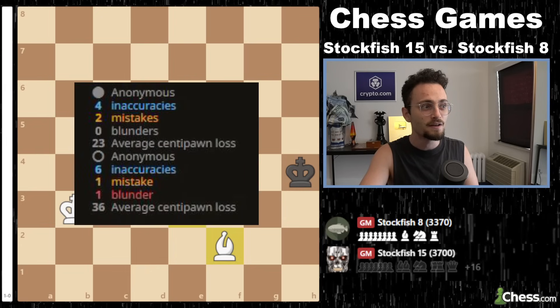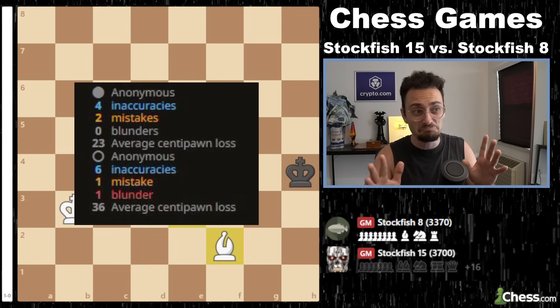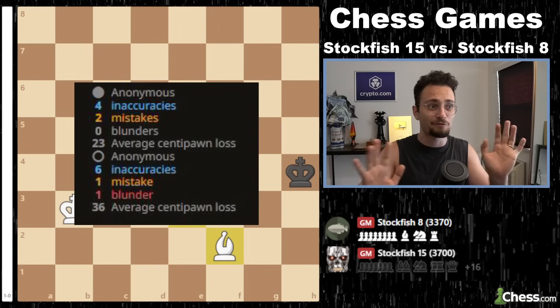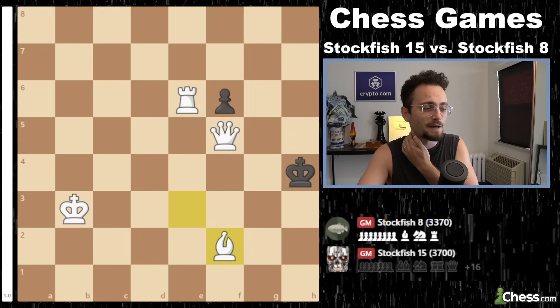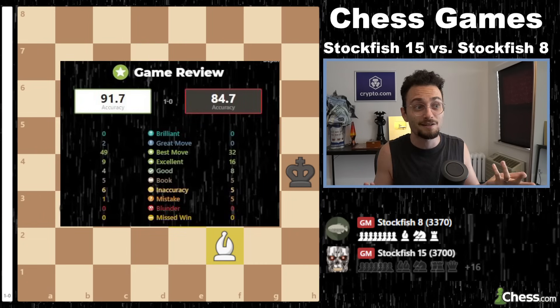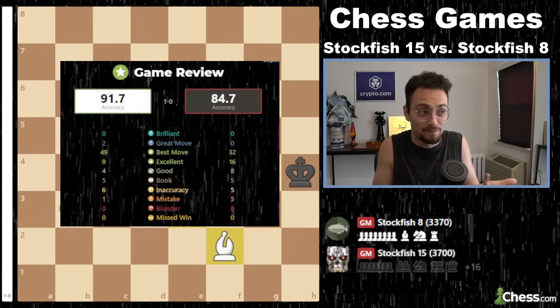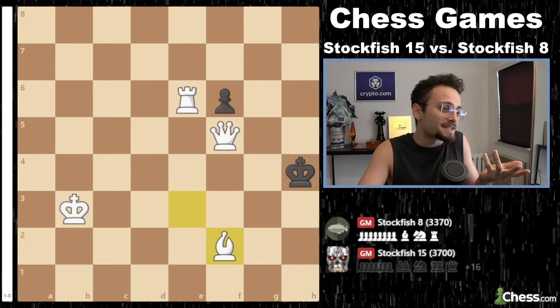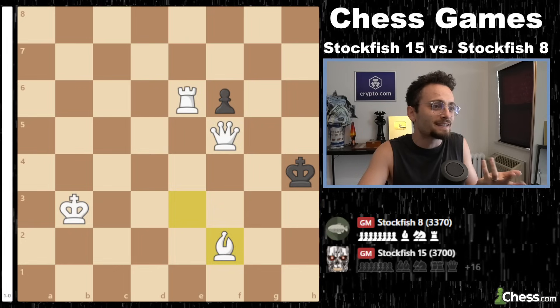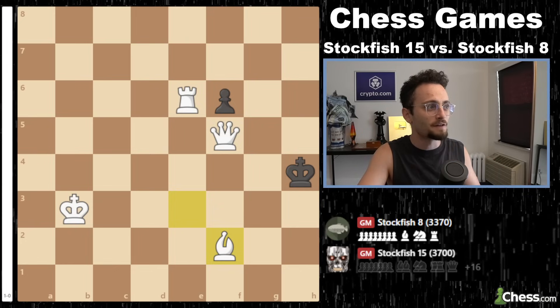This was the LeeChess centipawn report. White played a 23 average, Black had a 36 average. The chess.com game review showed 92 accuracy — basically 92 caps — which is just ridiculous. That's like the highest peak of some people's averages. And that's what these engines got, having less time to play a move than people have to react to a stopping car in front of them on the road.